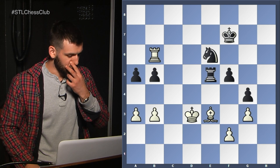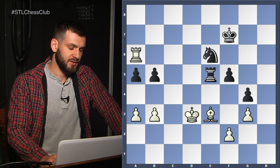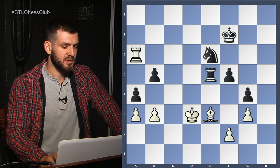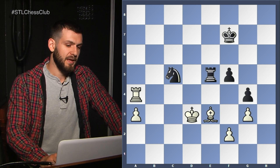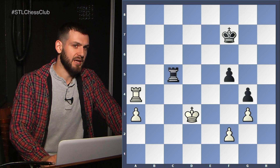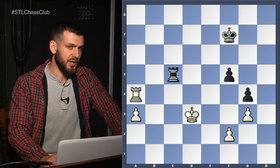Rook a6, of course. b4 — probably the better defense would have been a4, but this is very close to being just hopeless. He can play Knight to c5 and at least force the exchange of the minor pieces. This is annoying — I'm pretty sure it's still winning, but it's not as easy. I think Rook c4 — keep the Rook on the fourth rank, then play a4.